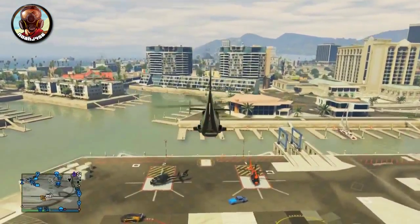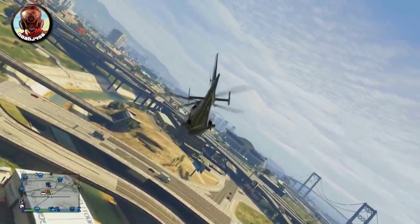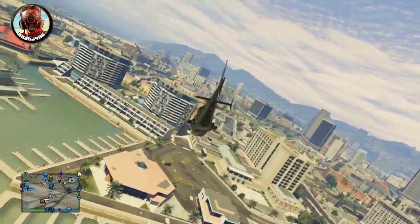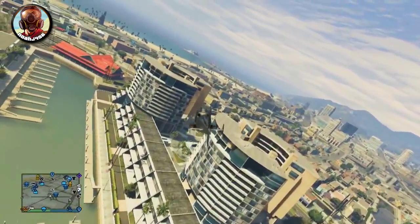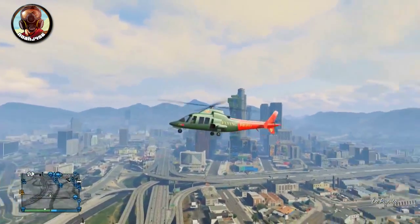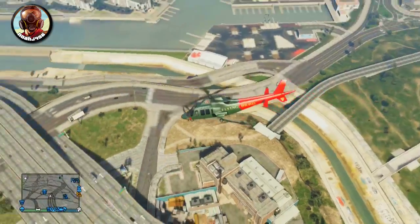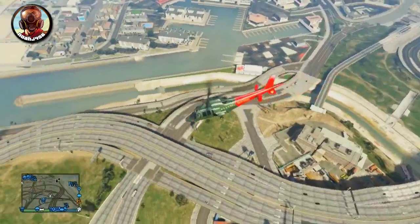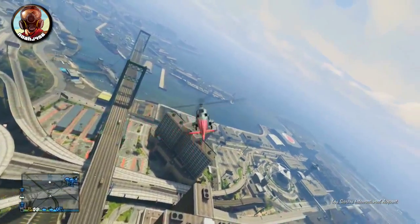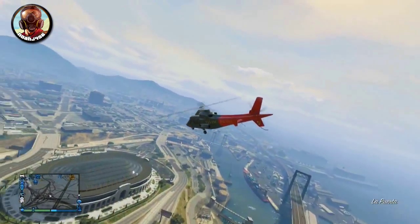Without further ado, let's jump into it first with the Swift Helo. There's actually two different options: the Swift Helo Classic and the upgraded version. The Classic version is going to cost you $1.5 million, and the upgraded version is going to cost you $1.6 million. The 1.6 million version looks almost exactly similar except it just has this little paint job on it. If you want this paint job you can pay the extra $100,000; if not, go ahead and buy just the Classic version. I personally prefer the Classic version. On the Marketplace you can tell which one you want to get and get them from there.